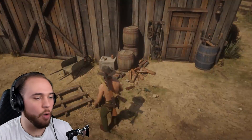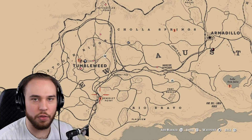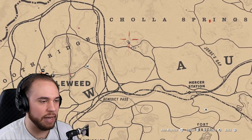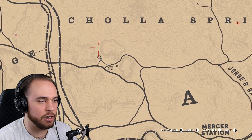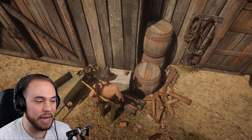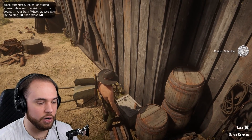What you want to do is open up your map, go down to New Austin, and go northwest of Tumbleweed. Right under Cholla Springs you're going to see this building right here. You're just going to go up to this building, and right at the bottom of it is Oat Cakes and Horse Reviver — two things that are very beneficial for your horse.